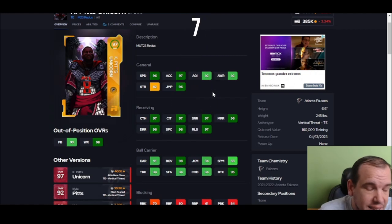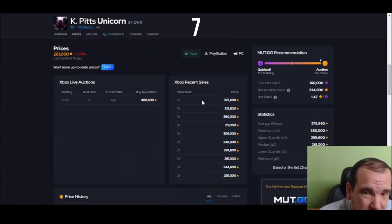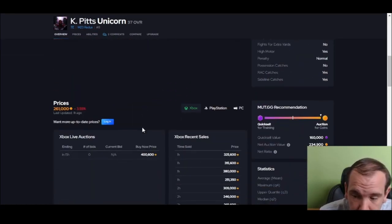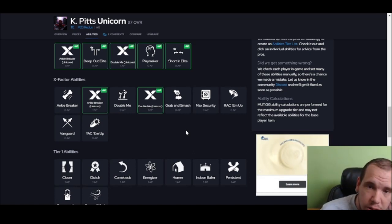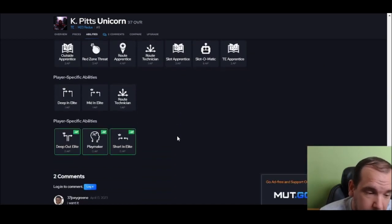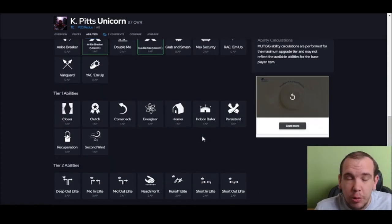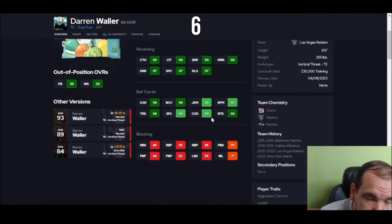Unicorn is next, and this guy just jumps over people, runs over people, jumps through people — he's just insane. If you go get him you won't regret it. He goes up and gets the ball amazingly. His blocking is not the best and I don't like his spin move, so he's similar to OJ Howard in that way. But his animations are way better — it's just stupid how good they are. He gets short route preservation which is nice. Unicorn is just different; go get him.